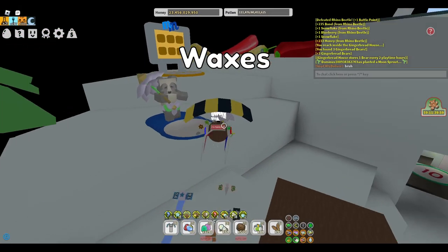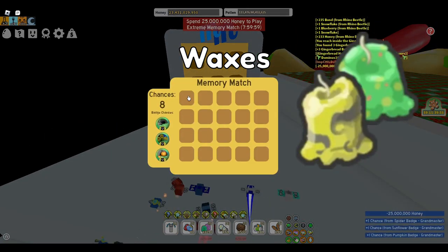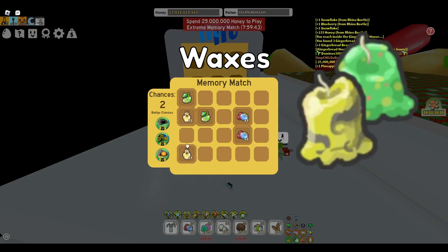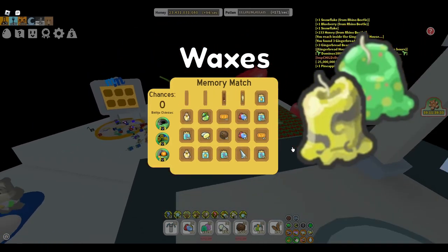Now for our final item, and arguably the most important: waxes. These are used to craft the endgame equipment and are extremely valuable once you get hold of them. It is difficult to tell what planter and which field you need to plant in to get these, but they can be rarely dropped from: a candy planter in cactus field for a swirled wax, a tacky planter in sunflower field for a caustic wax, and a red clay planter in pine tree forest for a swirled wax.